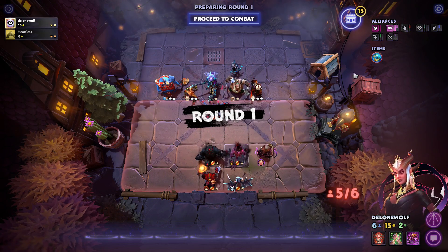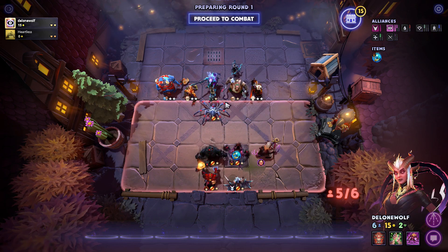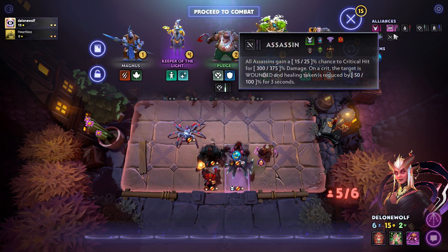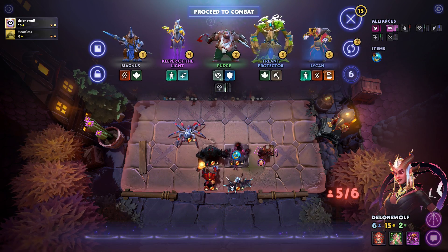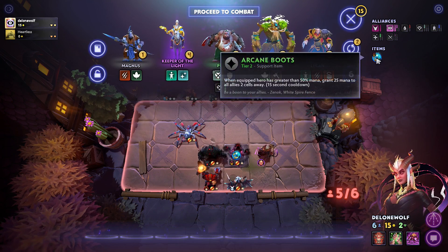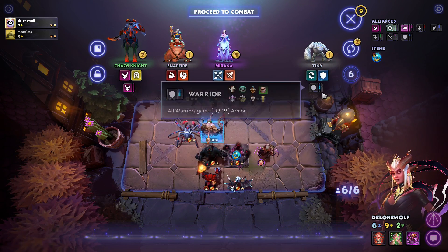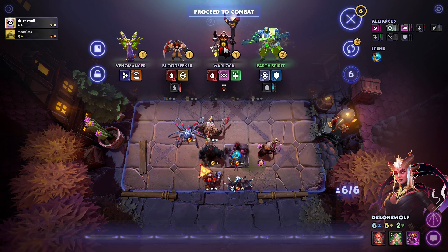We get a little bit of gold and also an item. There's my spider as well. Let's see if we got any upgrades - another Warlock would help. I can still add one more character, although a Heartless unit like the Budge would help as well, so maybe I'll buy him for now. If Budge becomes a tier 2, he comes into play. Let's see if we get any more upgrades.